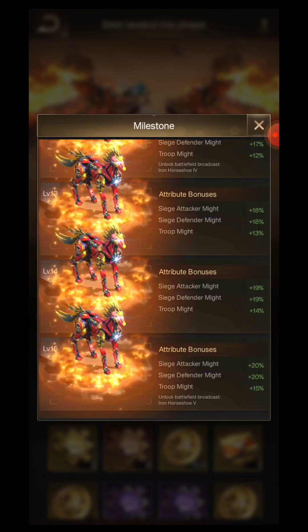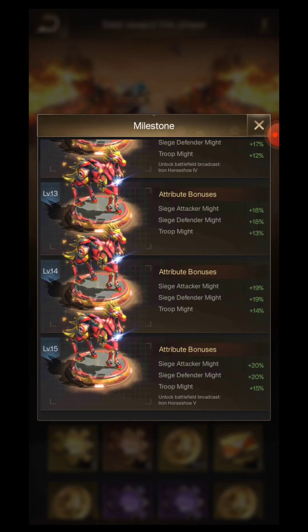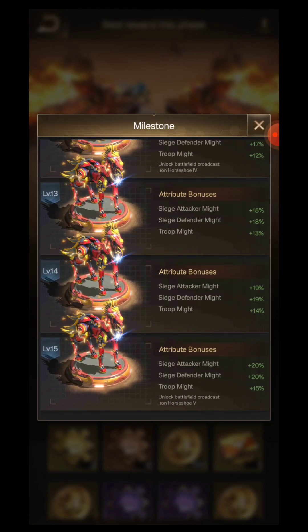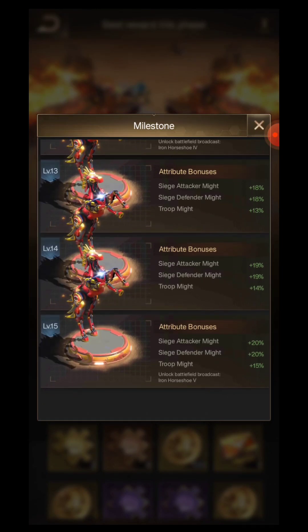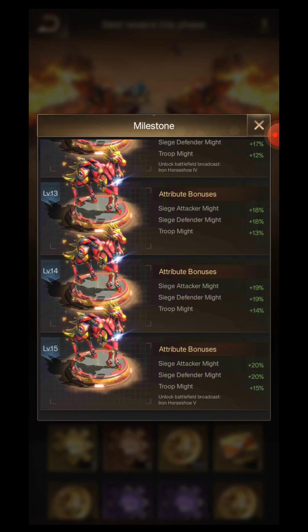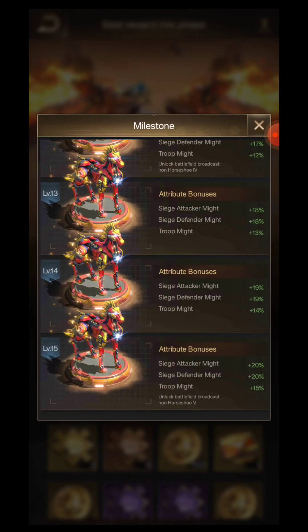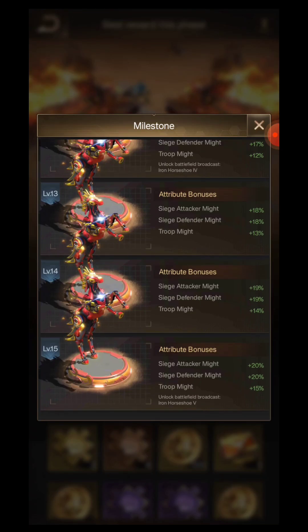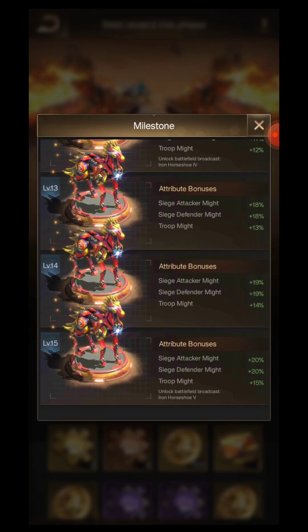When you attack someone, you get 20% Siege Attacker Might. And when some base attacks you, your defensive pieces will get 20% Siege Defense Might. The third bonus is unique — General Troop Might — which is applicable for siege attacks, siege defense, doomsday attacks, doomsday plots, arena battles, basically any attacks going on in your account or base.